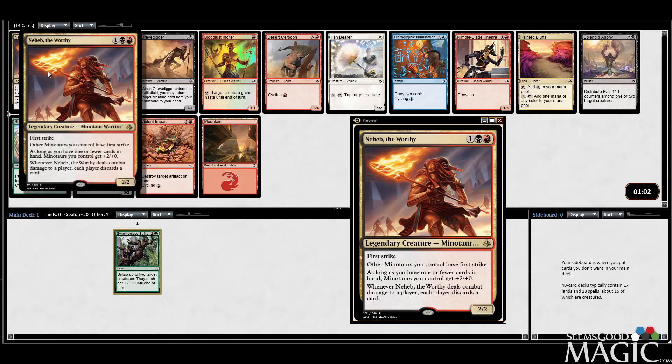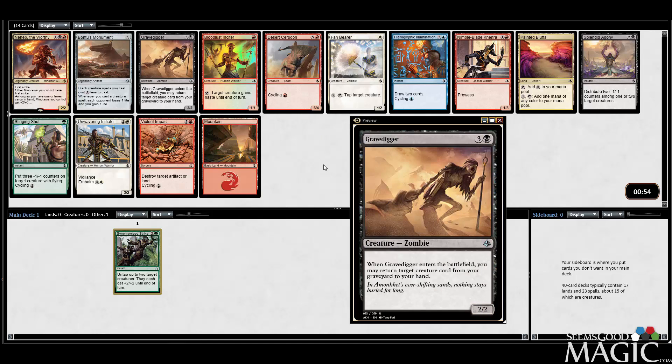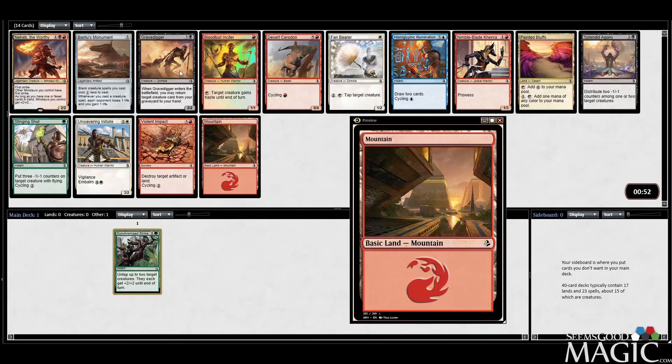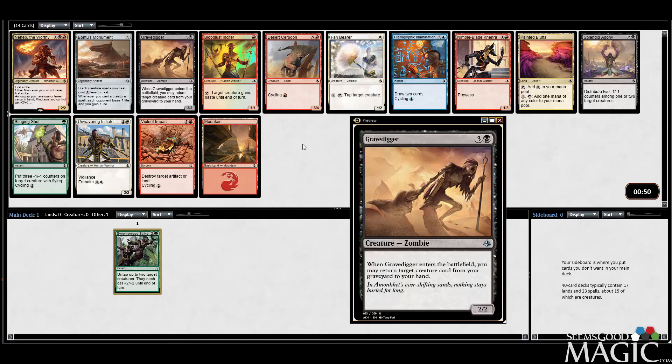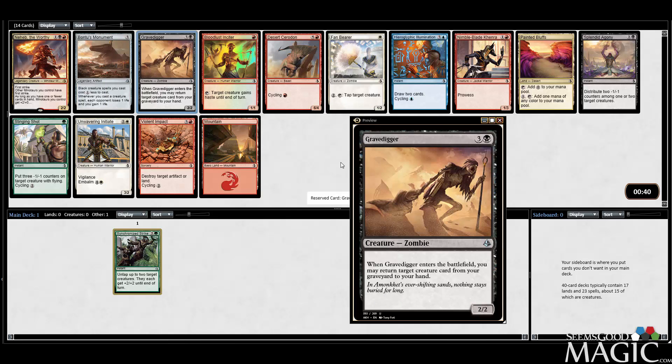We could take Neheb — it's a pretty strong build-around rare — but there's not a lot of cheap Minotaurs, so that's kind of the problem. Gravedigger is probably just better. There's not a good green card in here. Fanbearer might be up there just because it's cheap, but there's enough upside to Gravedigger where I think taking it here probably does make sense. So we'll take it over Splendid Agony.